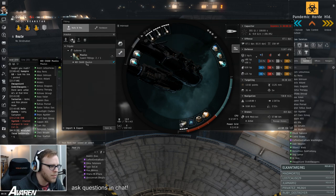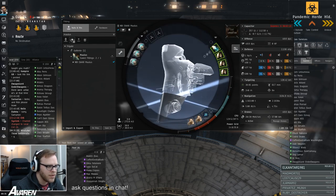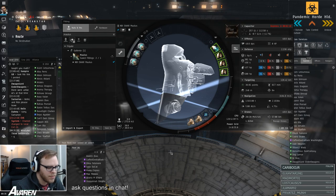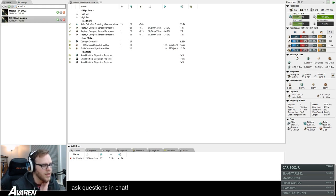The first ship we're going to look at is the Mollus. We go in here and see the little star next to it, which means it's a corp fitting. We click on it, load it up into the ship simulator, and then at the bottom of the fitting window there's an Import and Export button. Click that and choose Copy to Clipboard. Once you do that, get Pyfa opened and then just Ctrl+V — it will import it as a new fit and set it up.